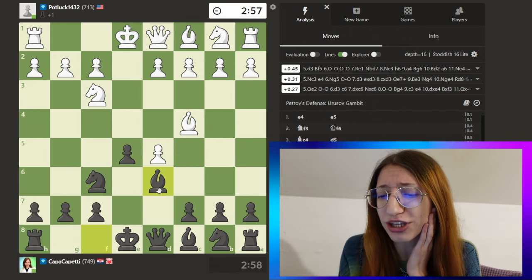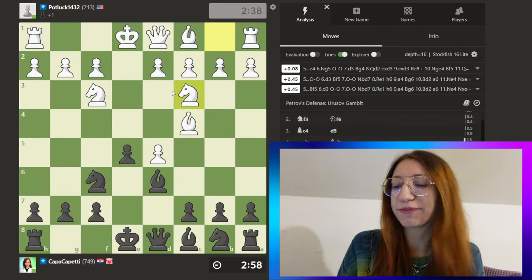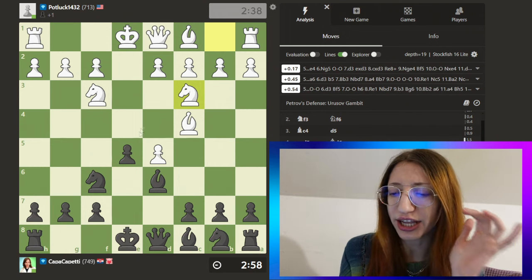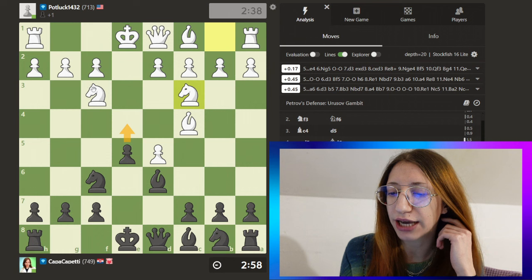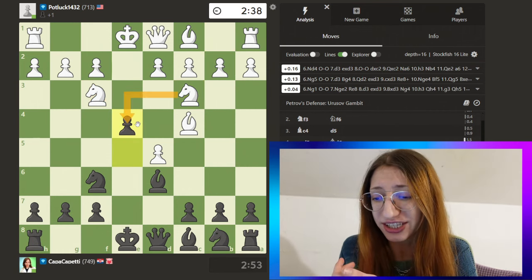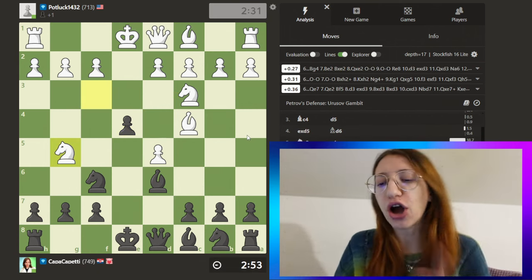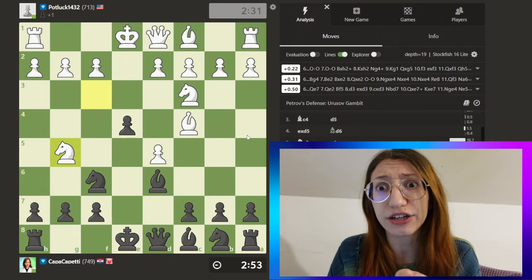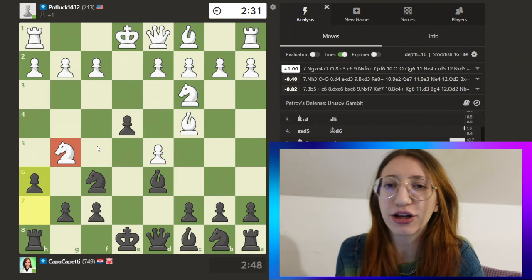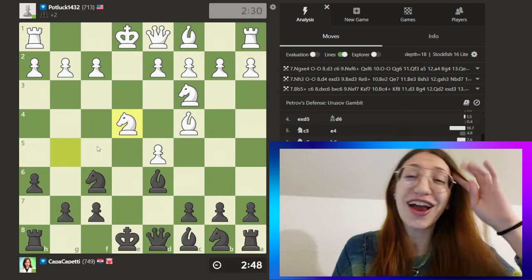After this we just develop like this because we want our bishop to stay here later. But here my opponent developed a knight, so I was thinking — I know that in the GOAT you push this up and kick away this knight. So I still did it. I was expecting my opponent to sacrifice here but he didn't — he moved away. So I was like, okay, let's ask him another question.